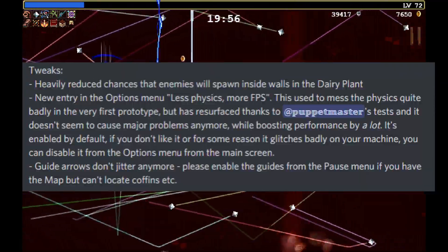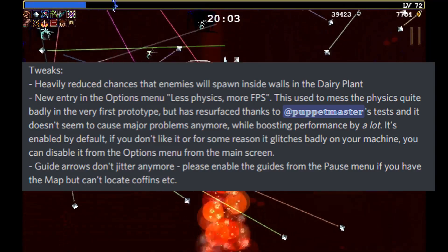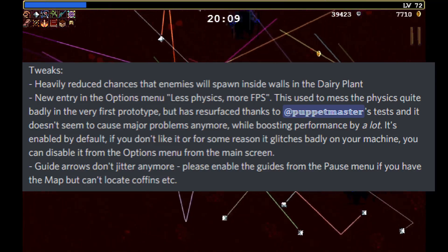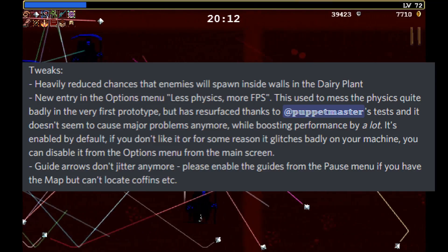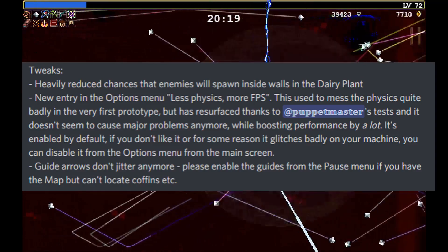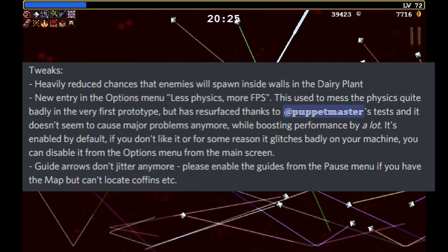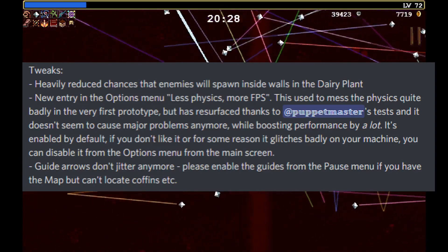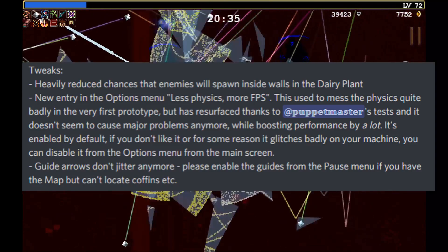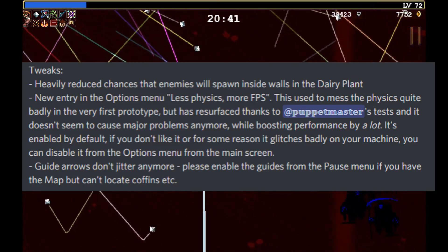There are a couple of tweaks happening in the patch as well. There's a new entry involving less physics and more FPS, which apparently happened in the first prototype and was sorted but resurfaced — it seems like they're fixing that. If you are glitching badly on your machine with this more FPS, less physics option, you can just disable it from the menus. There is also less chance that enemies will spawn inside the walls of the dairy plant, which is really nice because it makes it easier to hit them with projectiles like your Ruin Tracer or the cherry bomb that would bounce off walls.